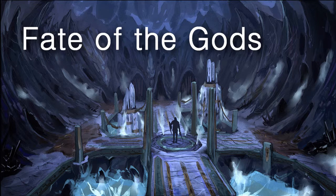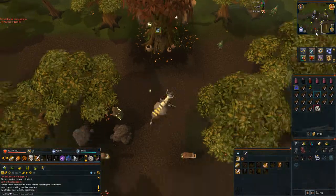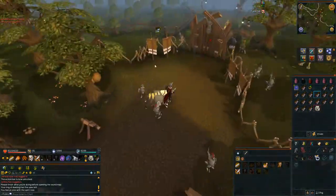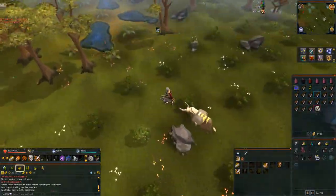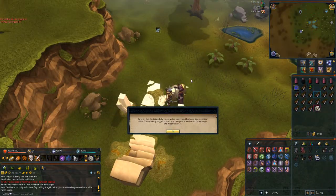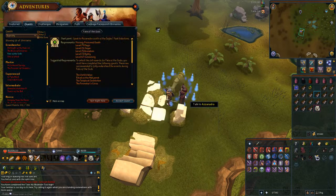I'll be going over the boss fight later on in the quest — check the description for the timestamp. To begin the quest, use the Eagle's Peak Lodestone if you have it. Alternatively, use the Dueling Ring to teleport to Mobilizing Armies, then use the Spirit Tree to teleport to the Troll Stronghold, then run south out of the Troll Stronghold and a little bit west to Azzanadra. Speak to Azzanadra, run through the text, choose the first option, and accept the quest.